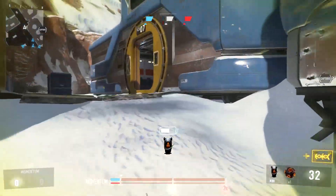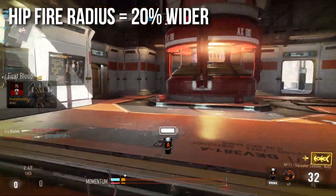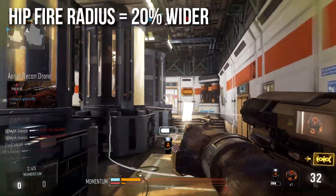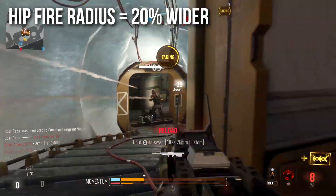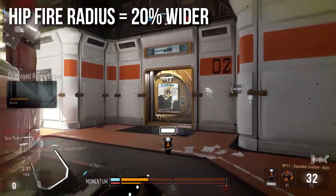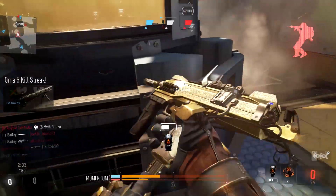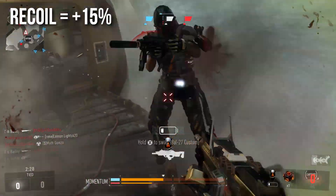It also gives you a penalty to your hipfire spread — it makes your hipfire radius 20% wider, which is unfortunate. This isn't consistent across games; almost every Call of Duty game has a different penalty to Rapid Fire. Some have a ton more recoil, some range. This game just makes your hipfire less accurate. The idea was they didn't want people with laser sights turning the corner and Rapid Firing you into oblivion, but do keep in mind that that is an issue.